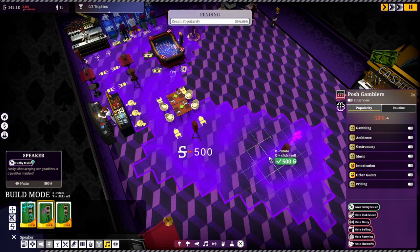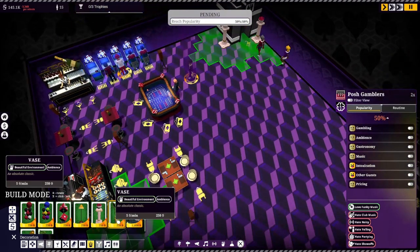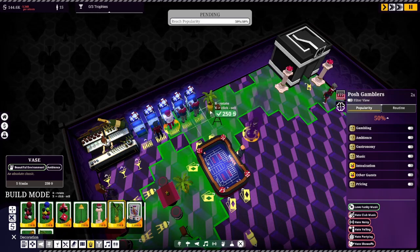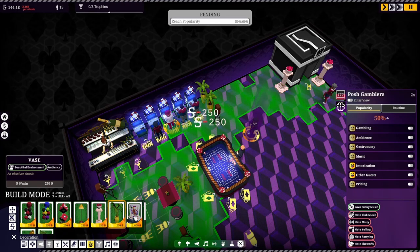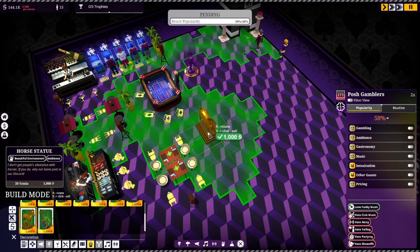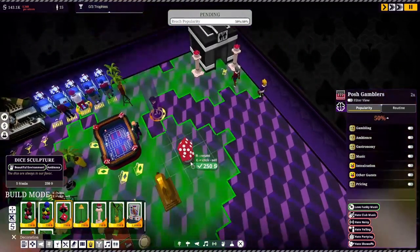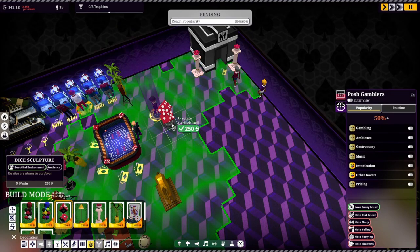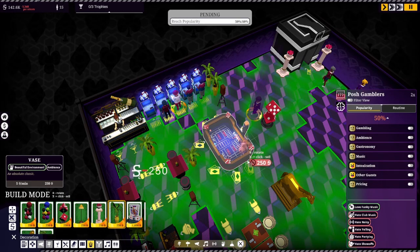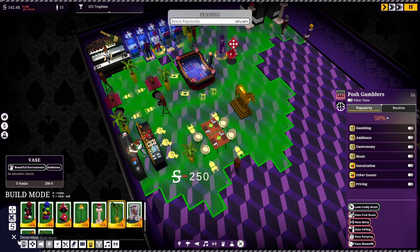Got to make sure the whole area is polluted with funky music. That covers the whole area, I think. And then we need some decorations — see if we can fill in some gaps here. I can just tell they like the horse statue. There's a craps table here — is this going to block people getting around? One way to find out. There are a couple of spots that aren't in the green, but I'm curious if that blocks people.